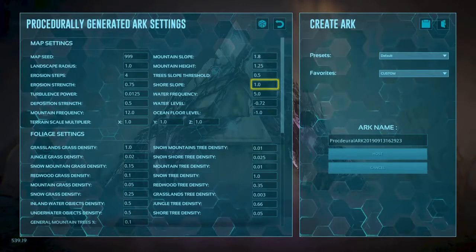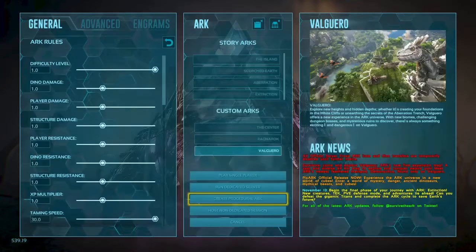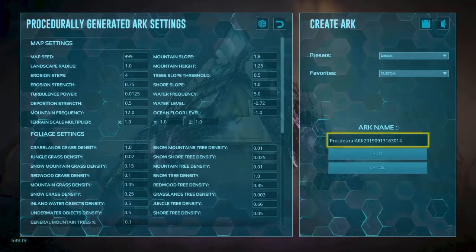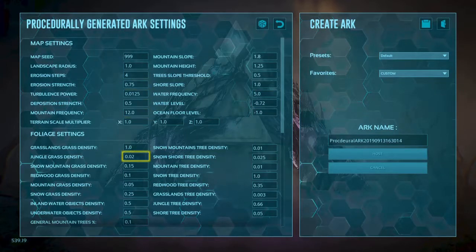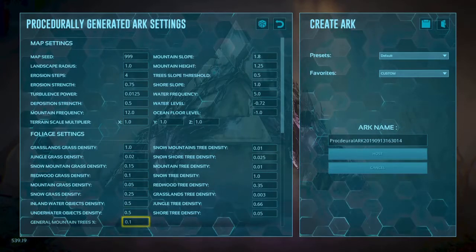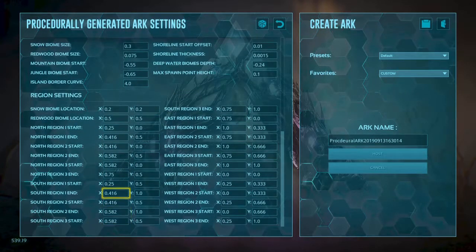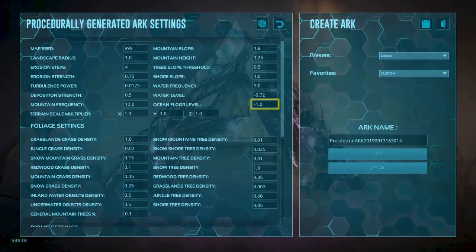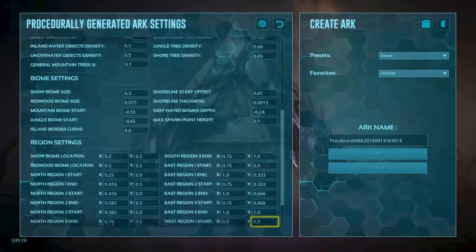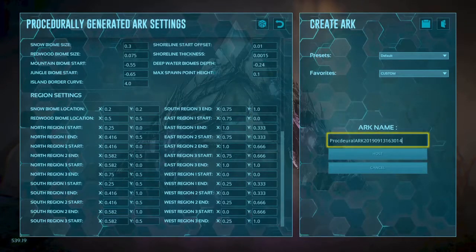Alright, so this is going to be my first time making a procedural arc — I think that's just a random world that's conjured up. I'm not entirely sure, I'm just gonna go with the default stuff. I'm not gonna start with anything too crazy just yet. I'm going to call it Goober World.